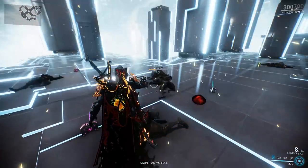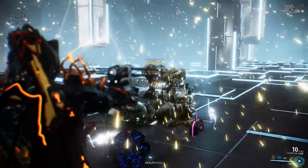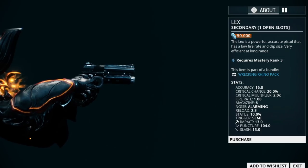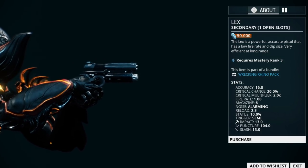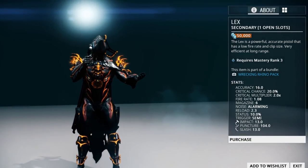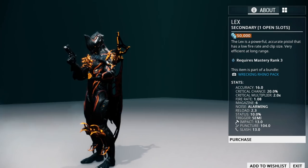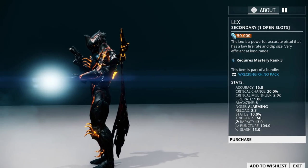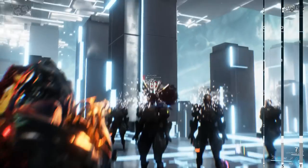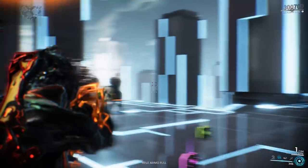If you do not have the argon crystals you need, simply hit the recruiting tab and ask to join a void mission. The last secondary weapon we are going to look at today is the Lex. The Lex is a mastery rank three weapon that you can pick up straight out of the market for 50,000 credits. The Lex and its prime variant is a very popular pistol for late game players. It is extremely powerful and accurate, and makes you feel like Dirty Harry when you use it.